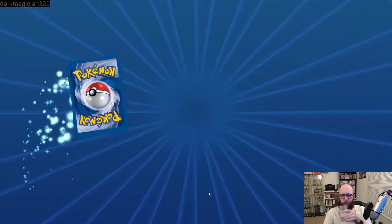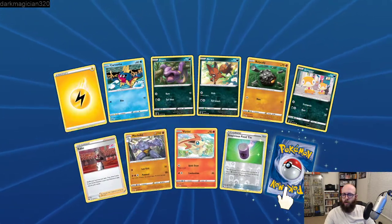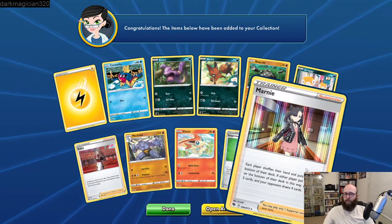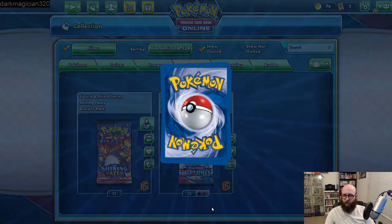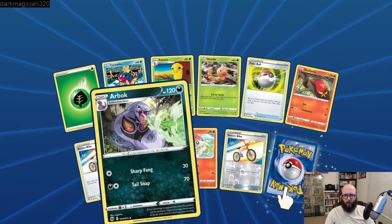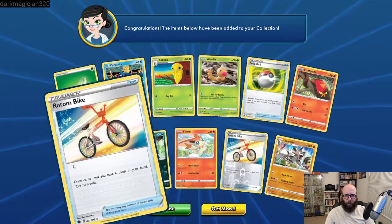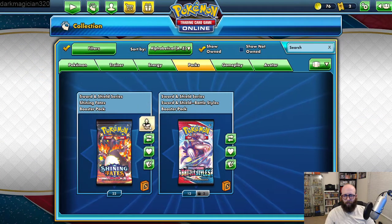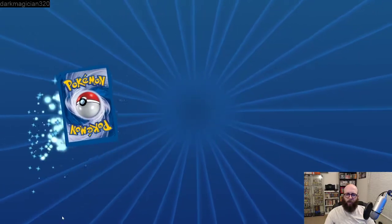Another reverse holo Coupon and a Professor's Research. Look at that — it just doesn't even look like it's reverse holo. Also, as you can see, some of these are the green packs and some are the white packs. This one is just a basic Zarude. If you want to know the difference — this is a green card, and this is what a white card looks like. Two different cards. The white card is what you want because it basically guarantees a really good pack — you're going to have a holographic or something really good in there.